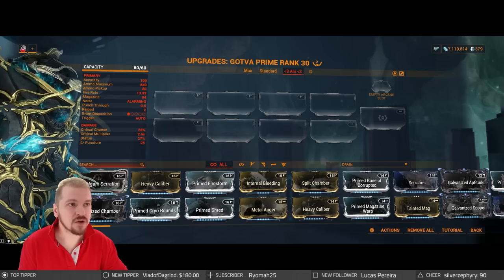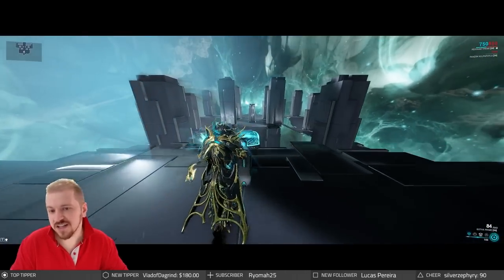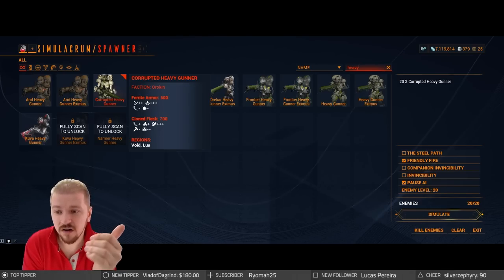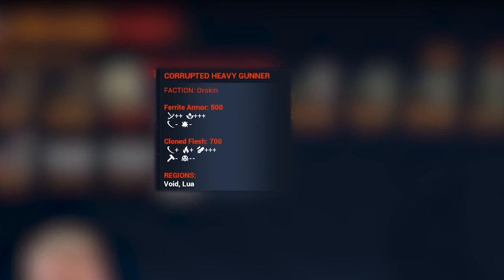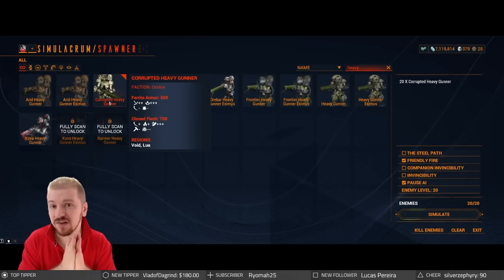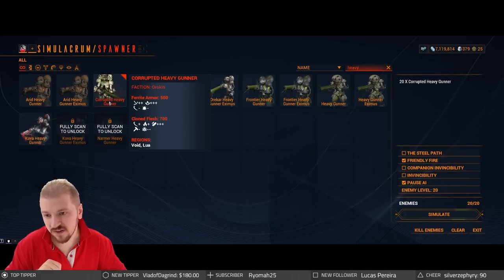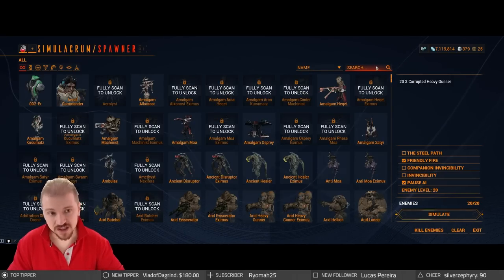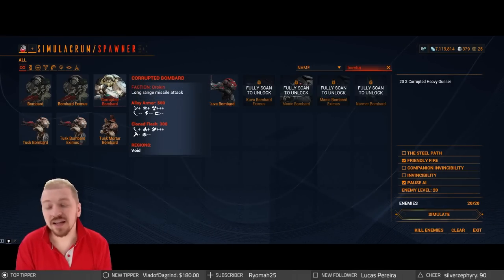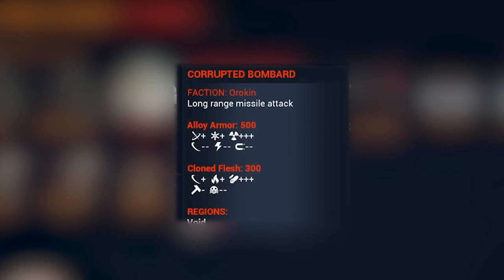There's one more way in-game to see these modifiers. When you spawn targets in the simulacrum — you can buy a key from Cephalon Simaris — hovering over them tells you what kind of armor and health they have. For corrupted heavy goons: ferrite armor 500 and clone flesh 700. Puncture has two little pluses, corrosive has three pluses, and there are minuses next to slash and blast. You can use these as clear indications of a target's weaknesses. For alloy armor on corrupted bombards, there's only a single plus — still bonus damage, but not as much as against ferrite armor.